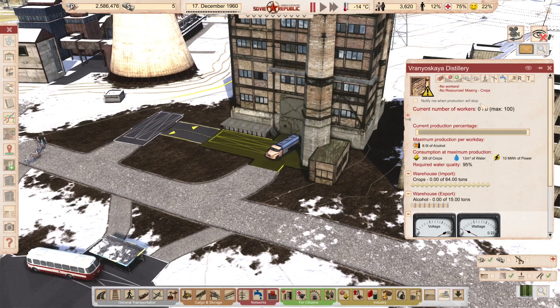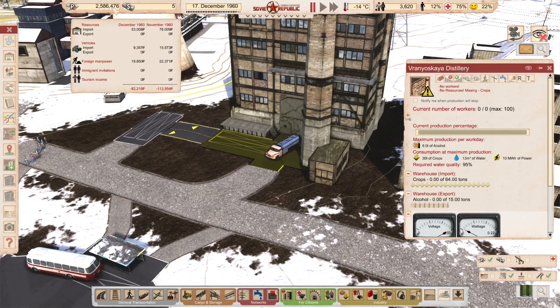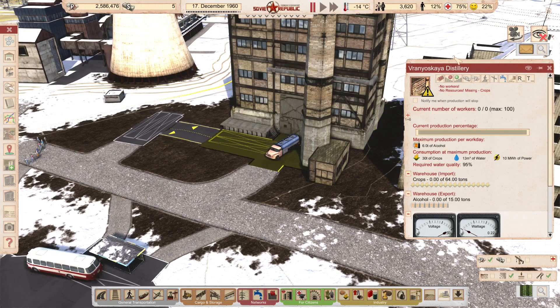Now the distillery will function because it's getting good enough quality water. All we had to do was buy a truck. We are buying this water from the customs office — we're paying for it. We're paying for everything from the customs office already: food, meat, clothes, electronics. We need to start producing some of this ourselves.